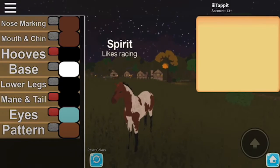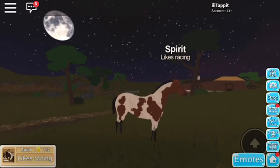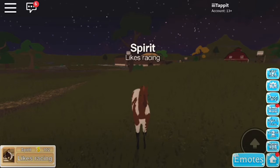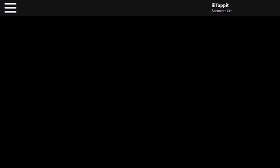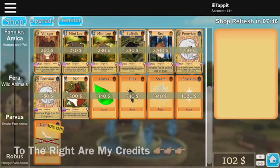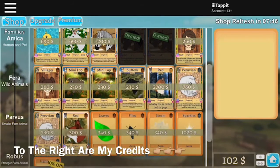The animals are not free. I have 102 credits at the bottom of my screen. To earn credits and buy animals, you can just go to the shop and buy whatever you want. I only have a few animals on this list so far.